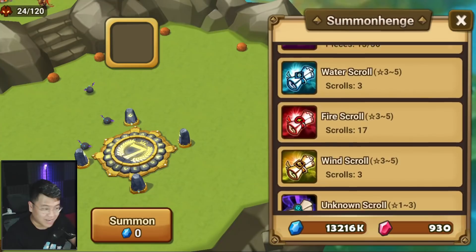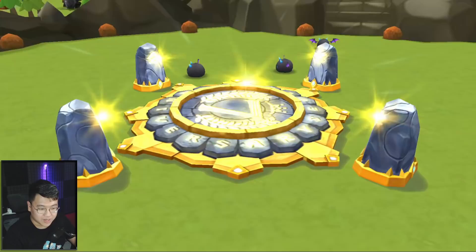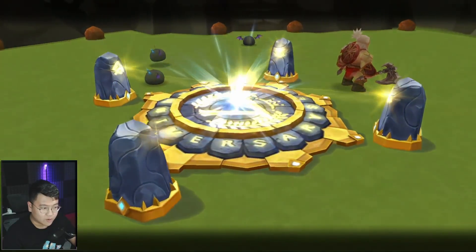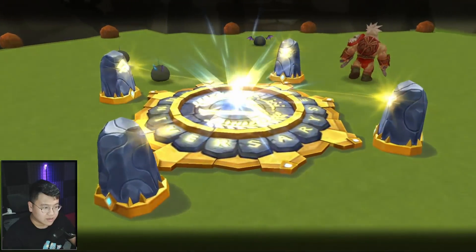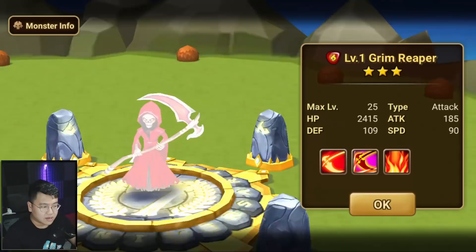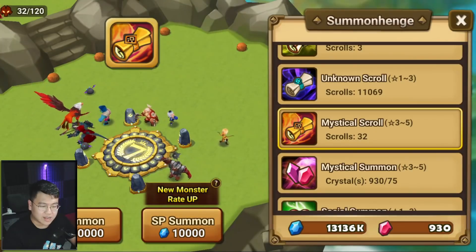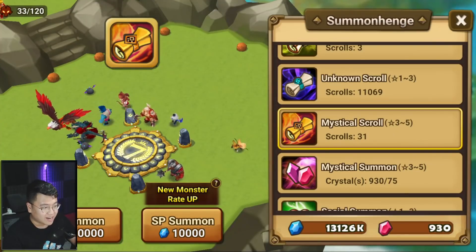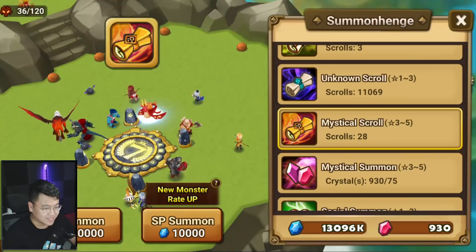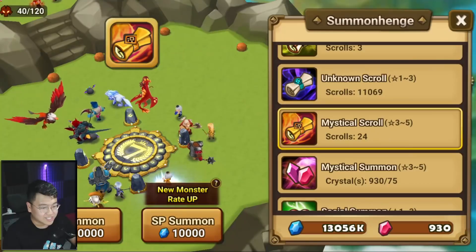Let's jump right into the summon session. I don't have a whole lot, but I do have high hopes. The only thing I'm looking for are new units, or just Fire units that I don't have. I don't really care about any other elements, especially the Wind or the Water. So in the Fire department, I am currently looking for the Fire Omniology — Tomoe. She has 24% speed lead and she can prolong debuff duration, so she's like the perfect unit to pair with Gianna. But I don't have her.